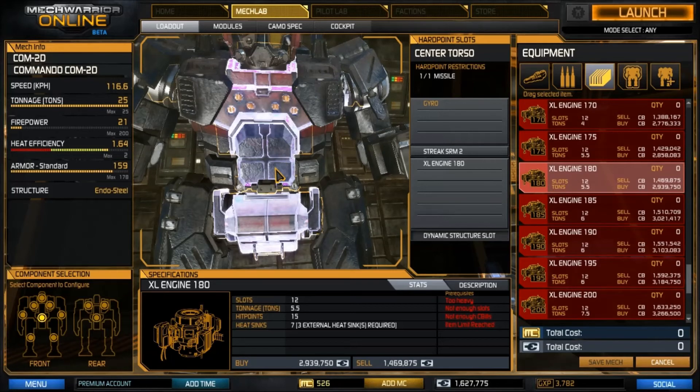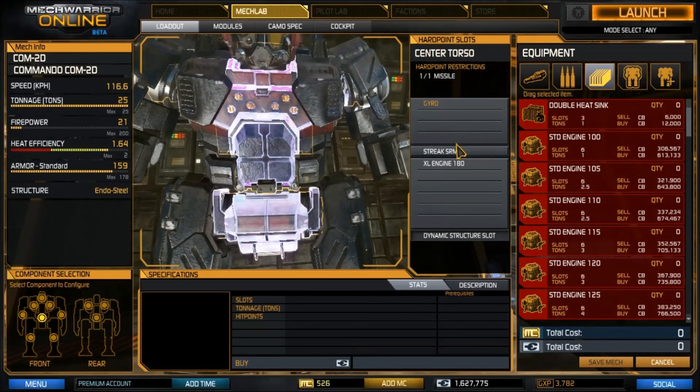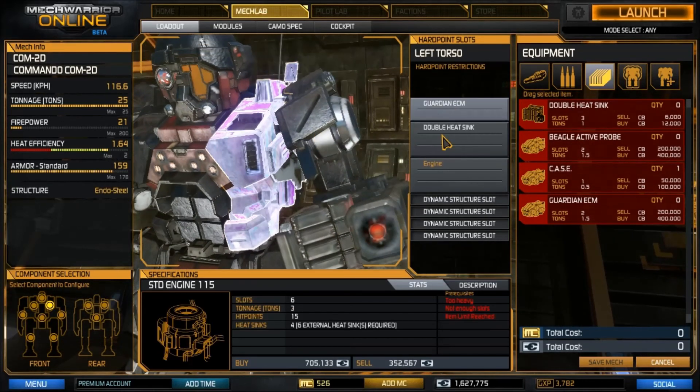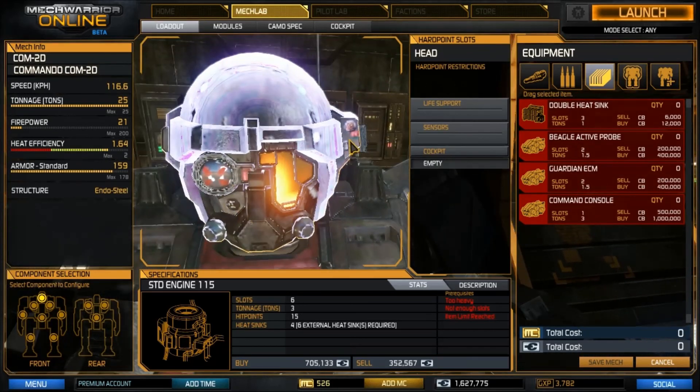Don't get an XL engine until much later in the game. Get used to the mech, get used to the feel of your weapon loadouts, and how it actually plays before you start upgrading things like XL engines and double heat sinks. The main core abilities of this build are your three Streak SRMs and your ECM.